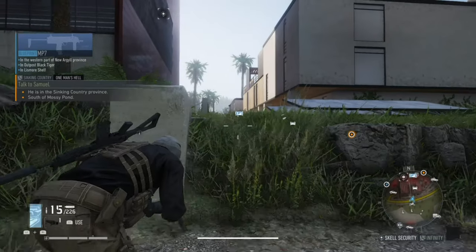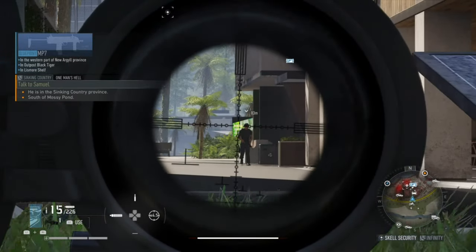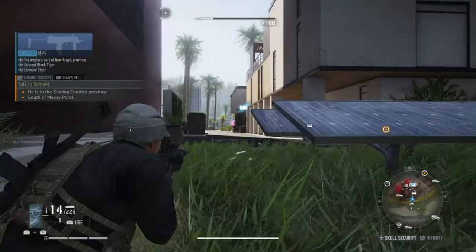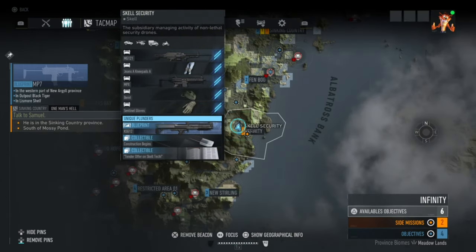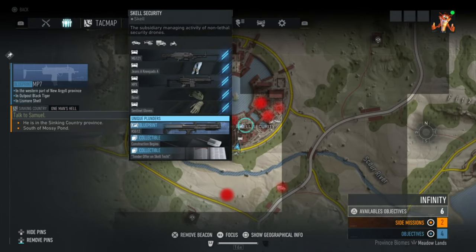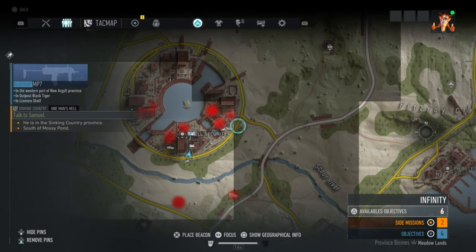What is up guys, it's Matt from School Bosses and today we're doing another video on Ghost Recon Breakpoint. This is a blueprint for the KSG, and if you're wondering where this is, this is in the Scale Security in the Infinity District. The actual blueprint is in this building on the south area of the compound.